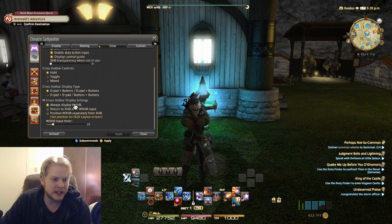I have 'always display WXHB' enabled. The WXHB are these side bars shown here. I've experimented with their positions — they're a little wonky and I'm not quite sure what all the options mean — but I just have 'always display WXHB' set.